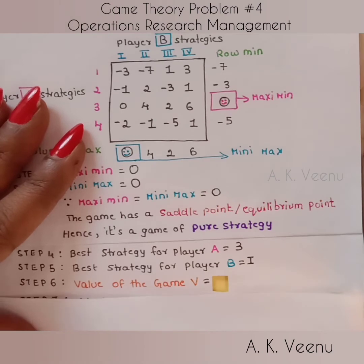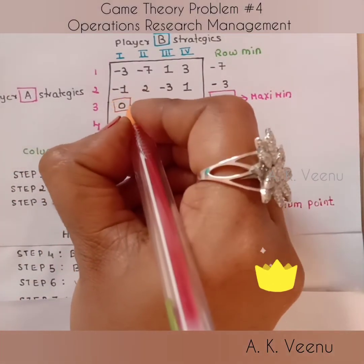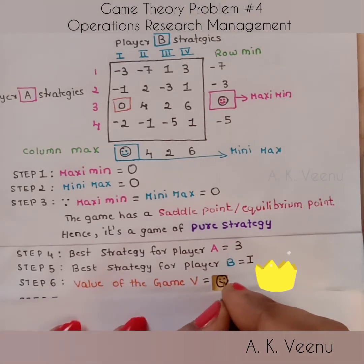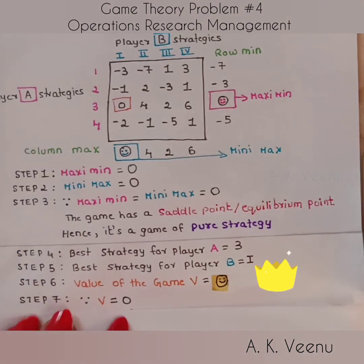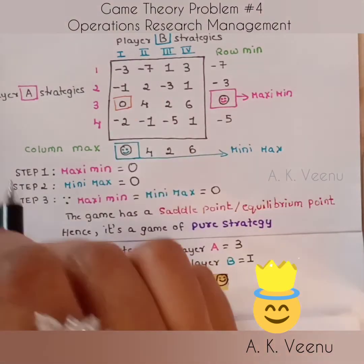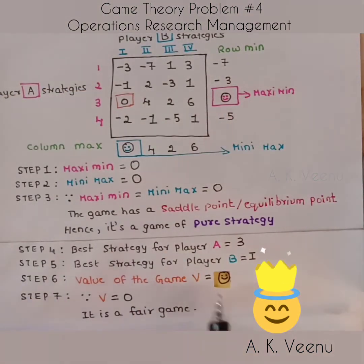Now coming to the value of the game — the value of the game is the amount of payoff at the saddle point. So the value of the game is our hero zero. Since the value of the game is zero, it is a fair game. A fair game means there is no loss or gain for either of the players, and the expected payoff in any and every condition is zero.